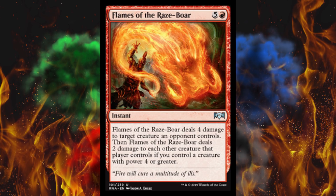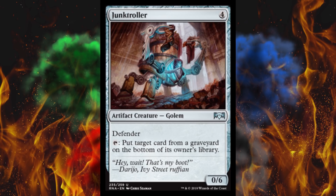Next up, Junk Troller — this looks cool. It's a 0/6 for 4 with Defender. Tap it to put target card from a graveyard on the bottom of its owner's library. This could shut down Drake's, and it's a legitimate sideboard card because it costs 4 and doesn't care about color — it could go on anybody's sideboard. It's a 0/6 that will just sit there like a boat anchor in combat, and every single time a Jumpstart card goes to the graveyard, it's gone.